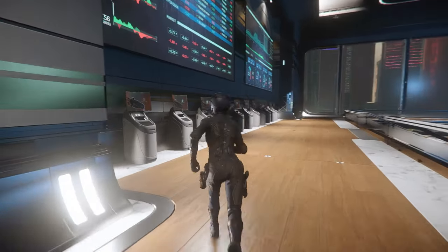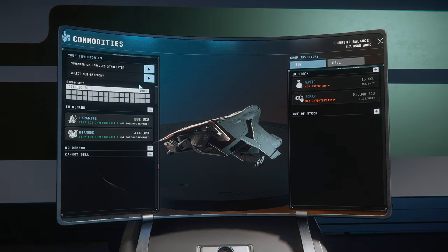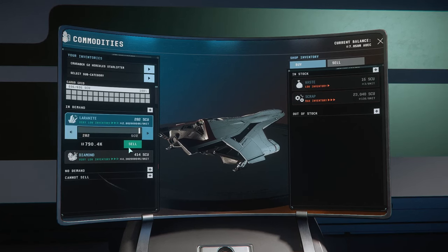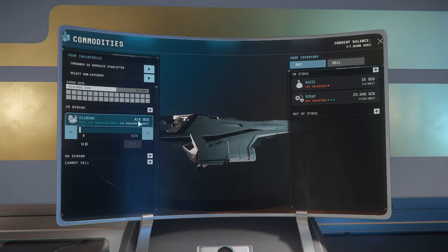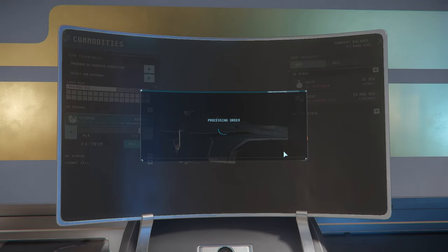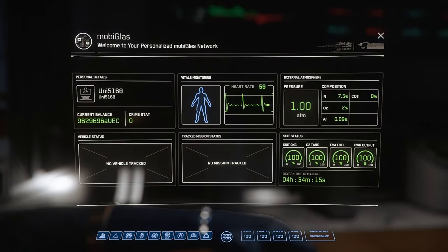Let's see what this is going to bring us back. Remember, $9.3 million before we bought the stuff. Now we're going to sell it. Diamond brings in more now — might be going for diamonds. Laranite had a little bit of profit, not much, but there is profit. $1.78 million — not too bad. That makes it $9.62 million, so about $250K profit. Not bad. Thanks for watching — let's see what happens in the next one.